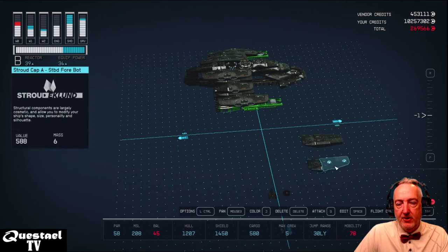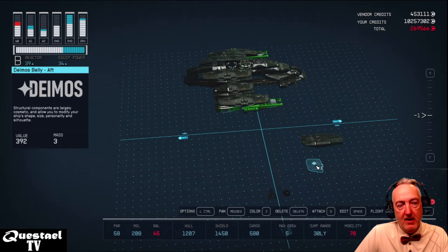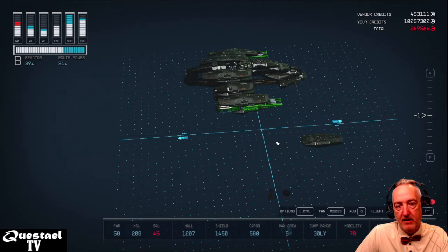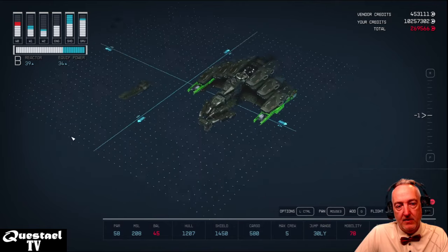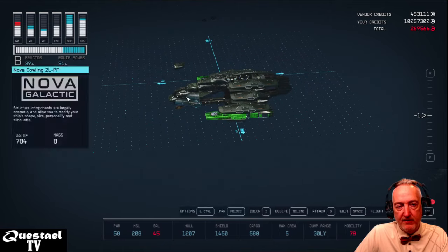Underneath we match the top cowling with the bottom Stroud Cap cowling, then the Deimos Belly underneath, continuing that swept-forward shape.